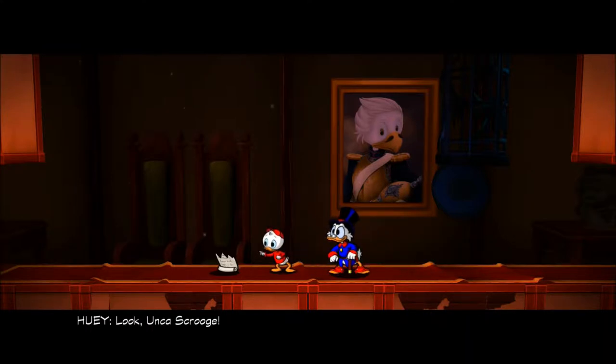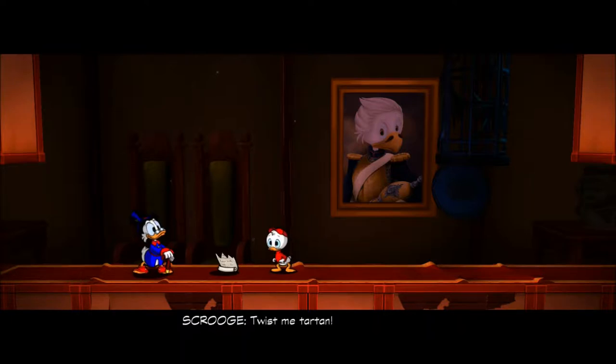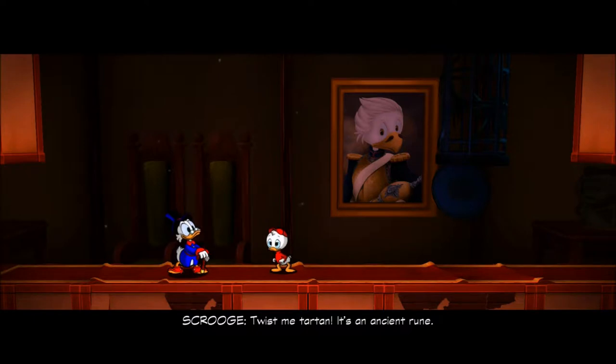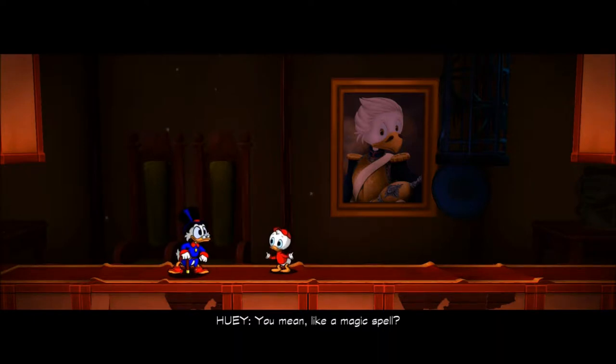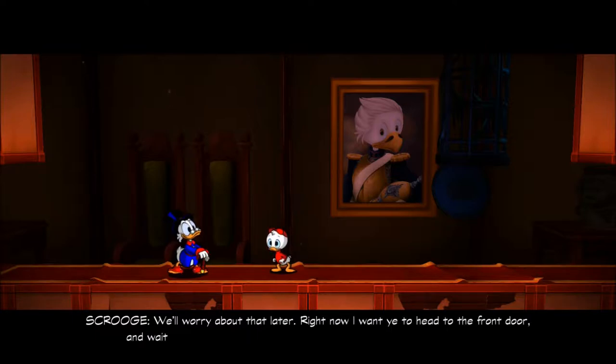Look, Uncle Scrooge - that Beagle Boy dropped something. It's an old piece of paper. Twist me Tartan - it's an ancient rune. You mean, like a magic spell? Aye, lad - at least part of one. Gee, I wonder who tore it into pieces. We'll worry about that later - right now I want you to head to the front door and wait for me.